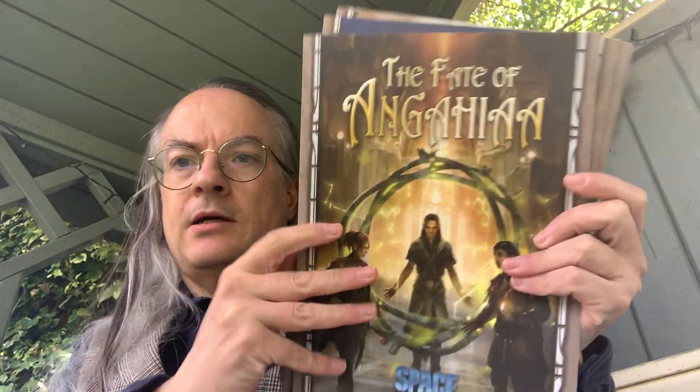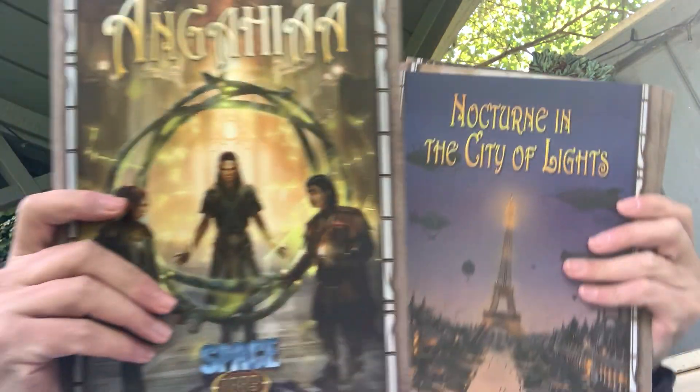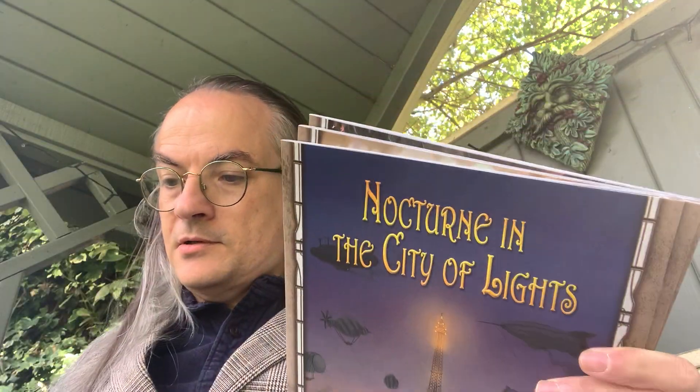So far I have done unboxings on these supplements: On the Trail of the Gods, The Fate of the Anginia, Nocturne in the City of Lights, City at the Centre of the Earth, and Thunders of Venus. They're all scenarios for Space 1889.